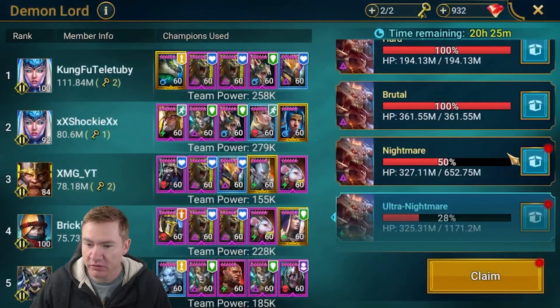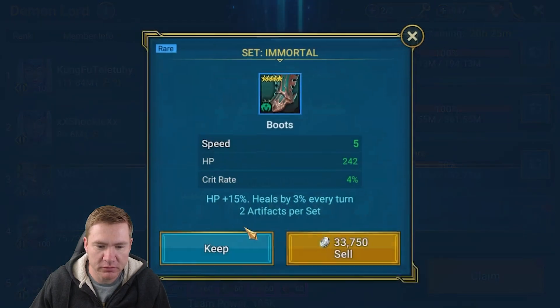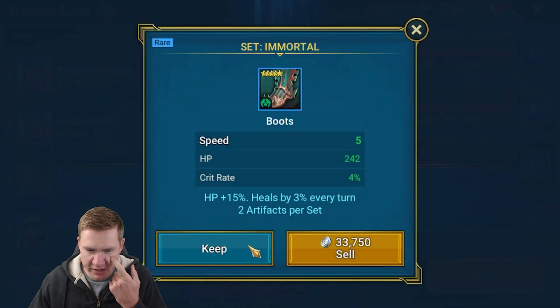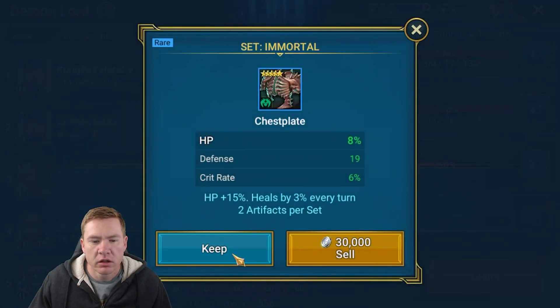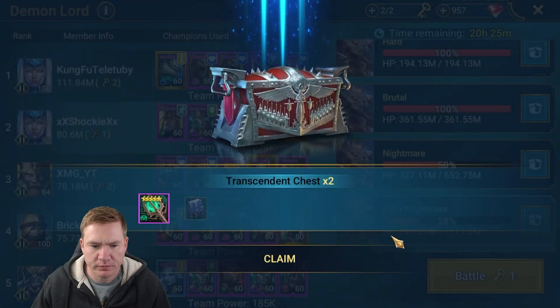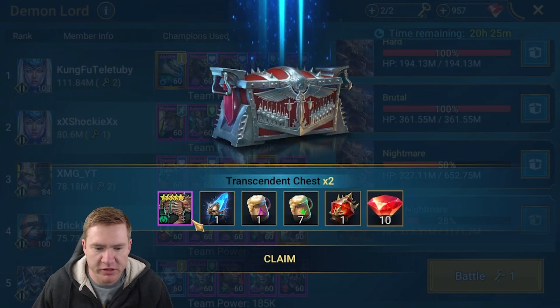Clan Boss has been good to us — can we keep the streak alive? I'll take an ancient shard. I don't know how many of those I have, I'll hang on to those. Okay, so far it's okay: ancient shard, two epic books.